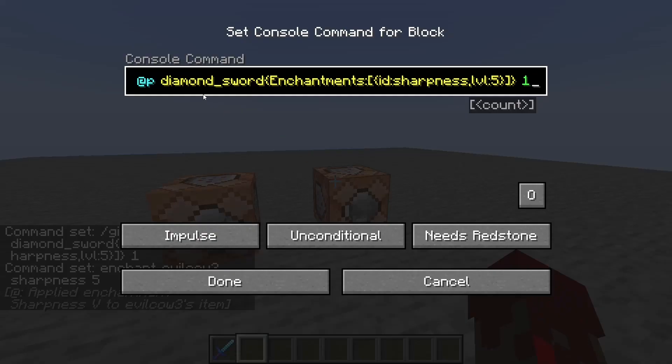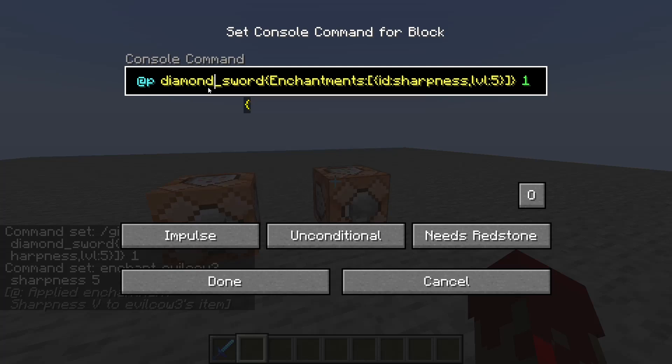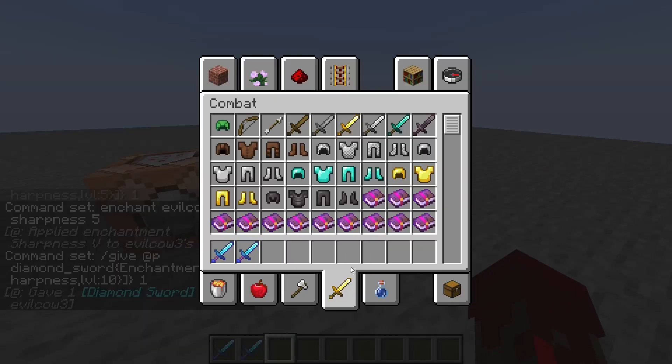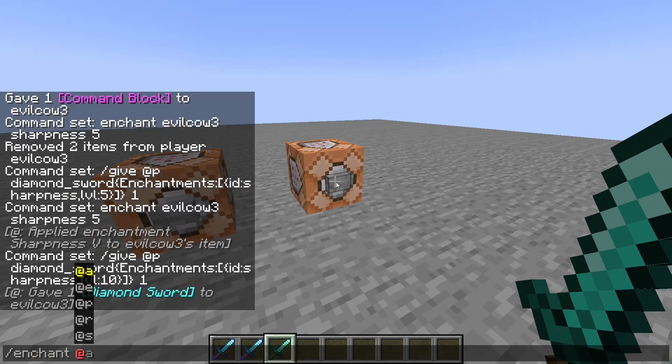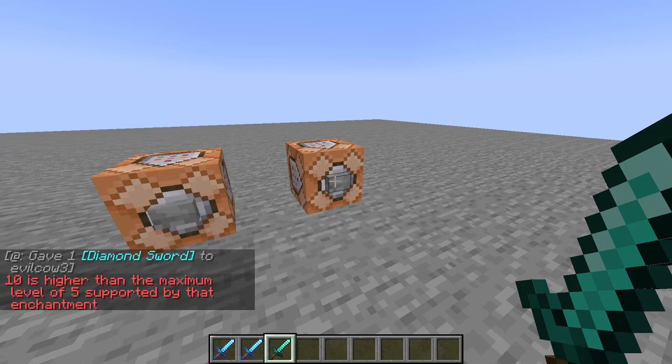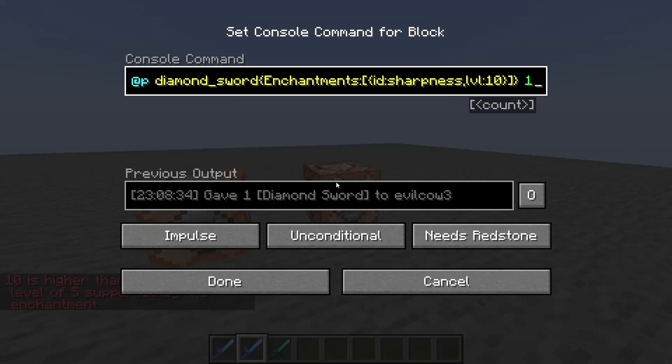The /give command is cool because you can do any item at any level. If I wanted to do level 10, I can do that. However, if I try to enchant something level 10 using /enchant — like /enchant @p sharpness 10 — it says '10 is higher than the maximum level of 5 supported by that enchantment.' But you can get Sharpness 10 using the give command in a command block.